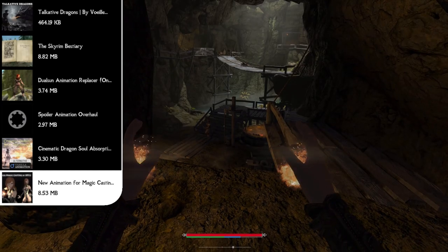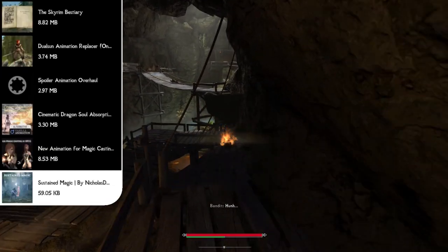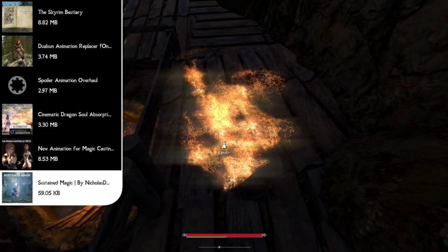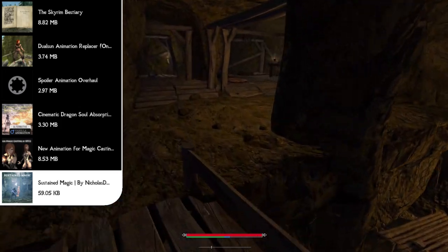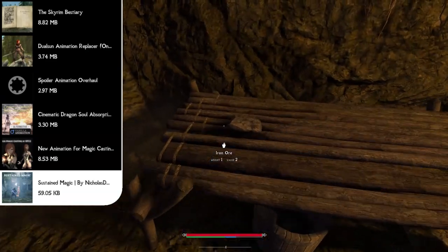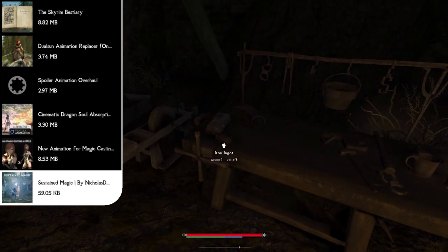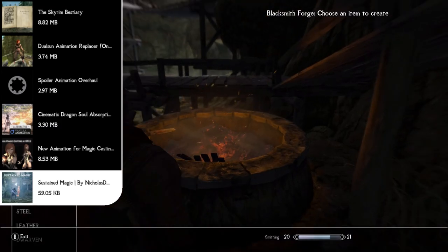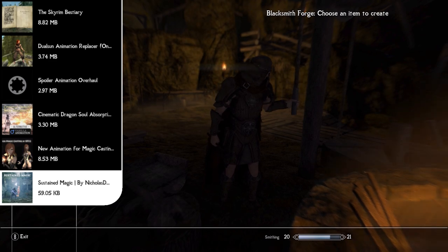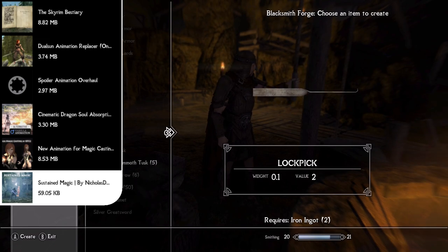I already covered our magic mods but I had to move the Sustained Magic mod to below the New Animation for Magic Casting mod so everything works properly. The Sustained Magic mod maintains your spells by sacrificing a portion of your max magicka. This means when I walk into a cave I don't have to keep recasting Candlelight — I can cast it once and it just sacrifices my max magicka to keep the spell active.